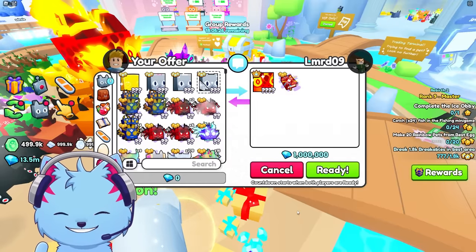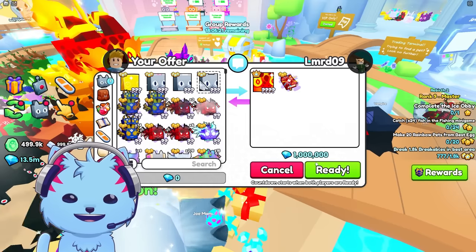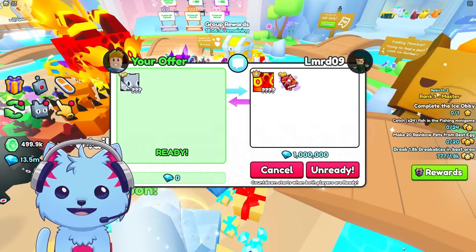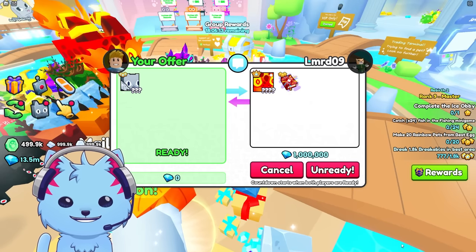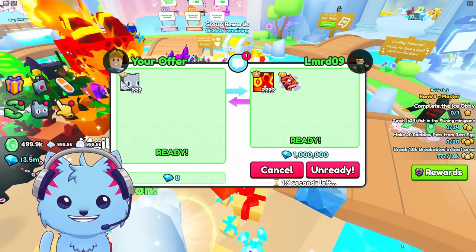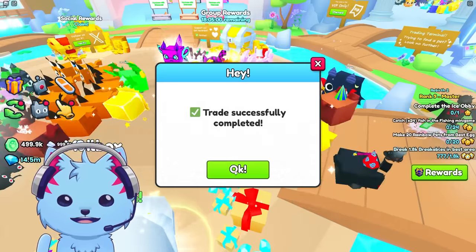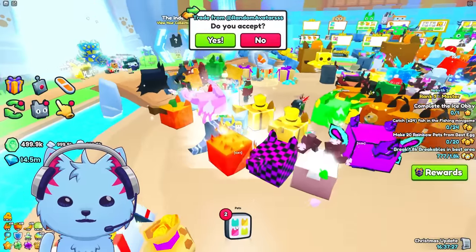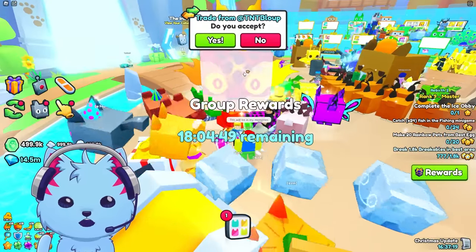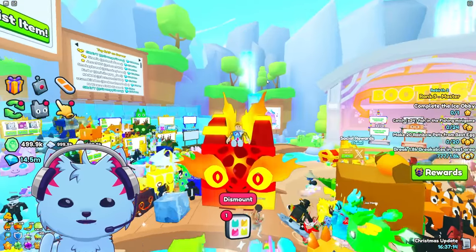I got an insane offer from a fellow cat. We're getting a titanic, an enchant book, plus a million dollars for the huge hoverboard cat. Was this worth it? I'm accepting — I don't even care, I'm just gonna accept. Let's see if they will accept. We traded! Where is it? Right here — my second one. I'm gonna equip it and I can ride it. Look at this! Was that an L or W trade, what do you guys think?